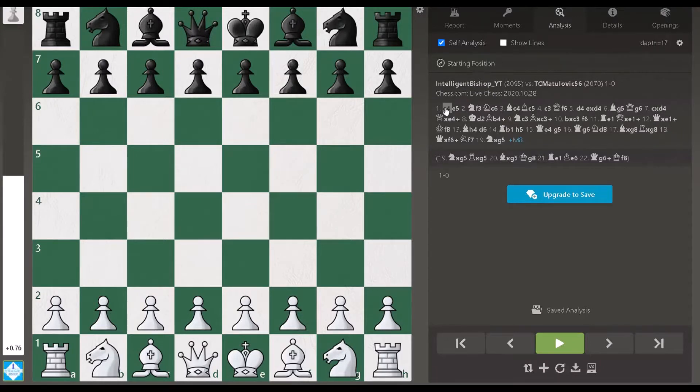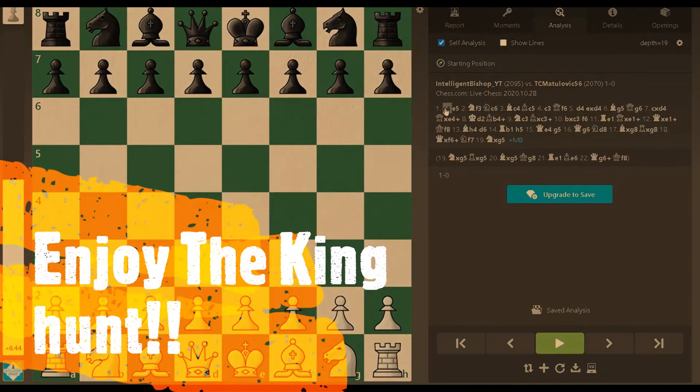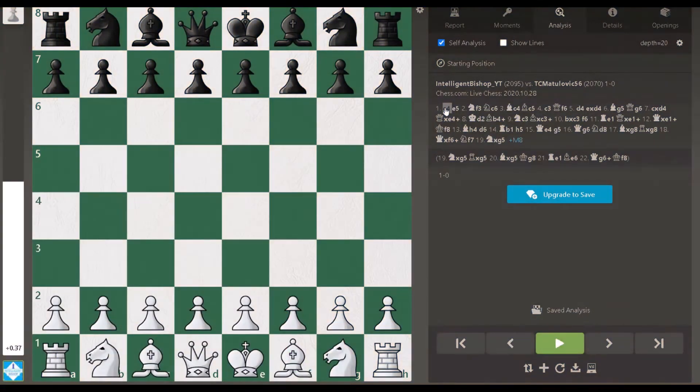Welcome back to Intelligent Bishop. Today we are going to look at a game in which I hunted down my opponent's king in just 19 moves. Even my own king was not safe, but I played something very unusual in the opening itself which surprised my opponent. I hope this will help you in your games as well.